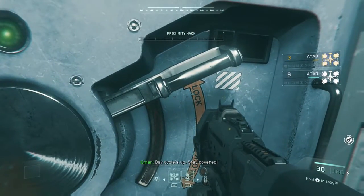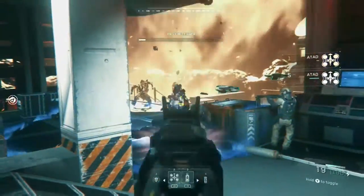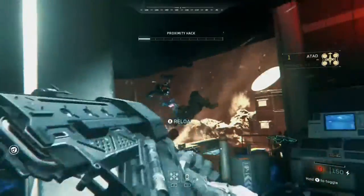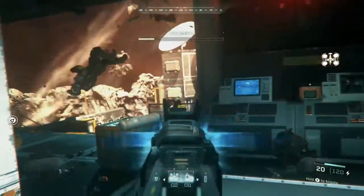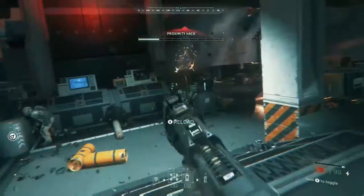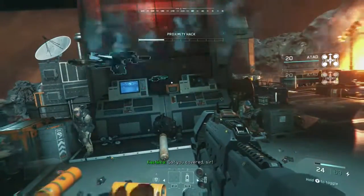I mistakenly ended up dropping my Volk, so the E-Rod will do. This is what you really want to do — check both sides, because enemies are gonna come from both sides. Once your ATADs are gone, just make sure you use them again.